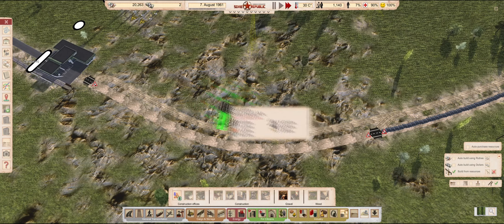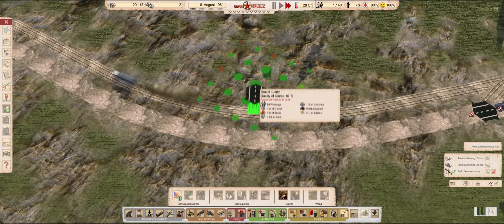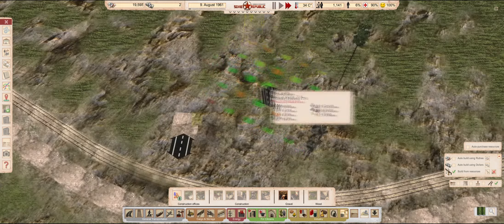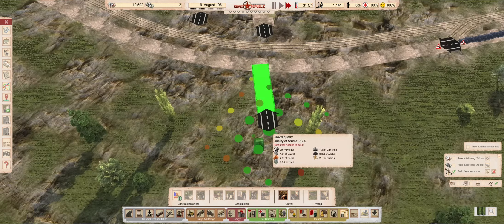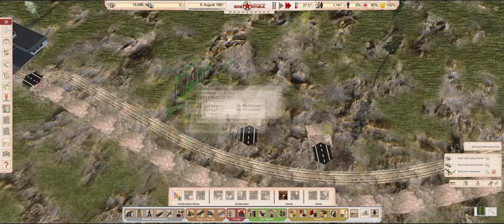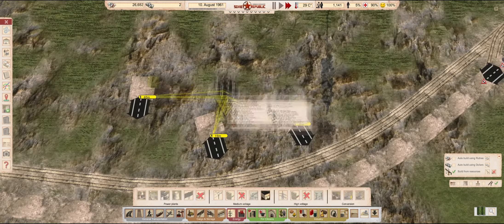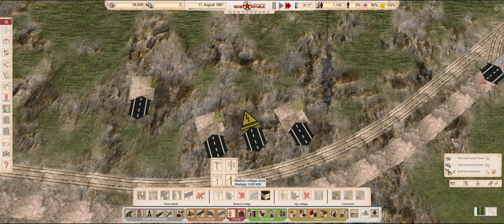How about we place a few stone quarries on this patch of exposed rock? Setting up a gravel industry is always the first step towards making our construction industry self-sufficient. It is used in almost everything — it serves as part of the foundation for all construction. We need it to make cement, concrete, asphalt, prefab panels, and even chemicals.